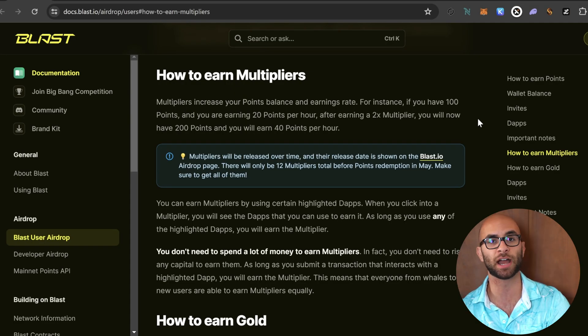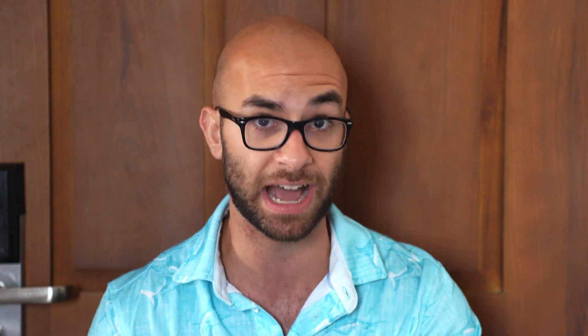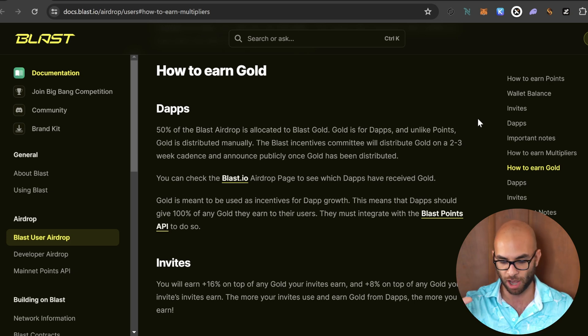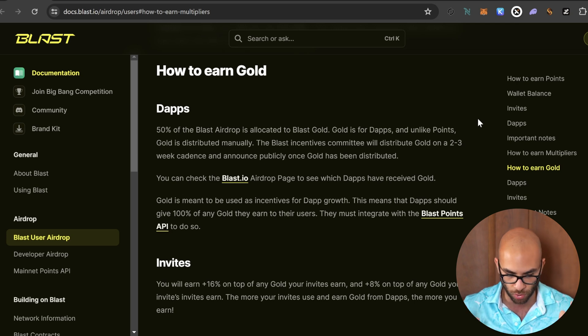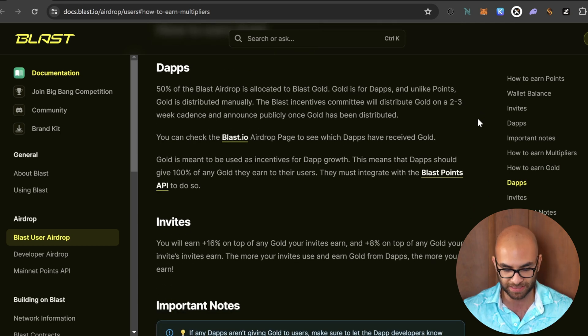They also have things called multipliers which multiply your points. The way to get these multipliers is by using the different highlighted dApps within their ecosystem, and I believe a lot of these multipliers are going to unlock on the 13th, so it's important to start interacting right now. They also have Blast Gold — 50% of the Blast airdrop is allocated to gold, which is for dApps specifically. Gold is distributed manually on a two to three week cadence, and dApps must give 100% of any gold they earn back to their users.